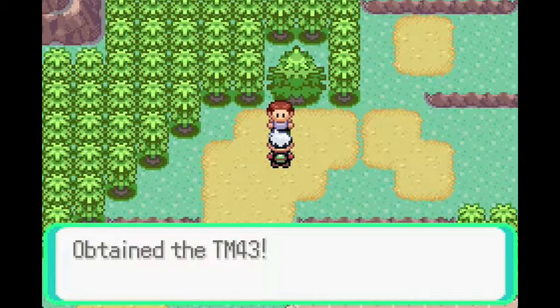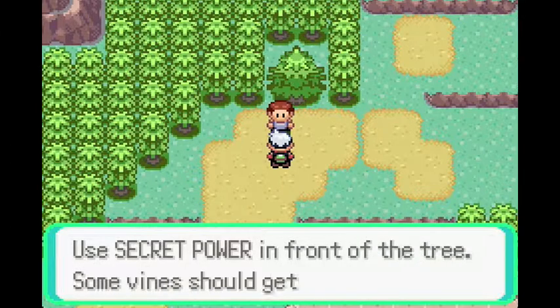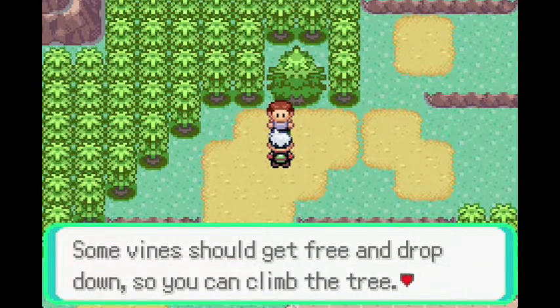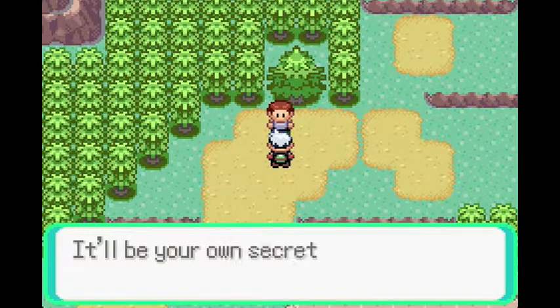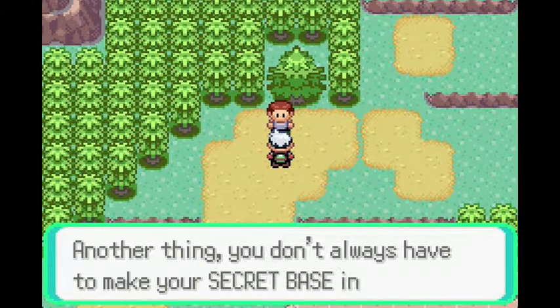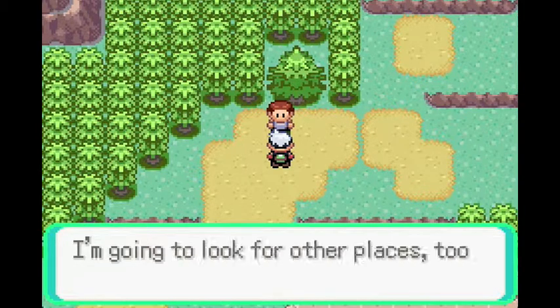We obtained TM40. I think this one gives a secret room basis and stuff. Use Secret Power in front of a tree — some vines should drop down so you can find a lot of space for putting your favorite things. It'll be your own secret base. You don't always have to make your secret base in a tree — try using Secret Power on rock walls that have small indents in them.